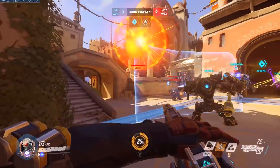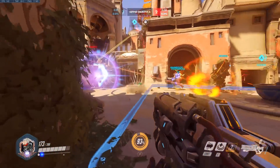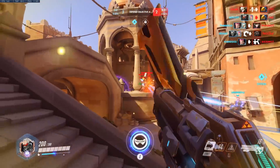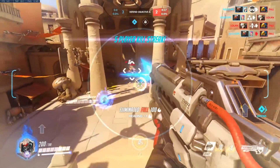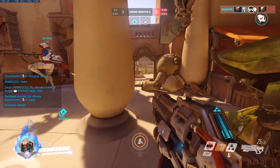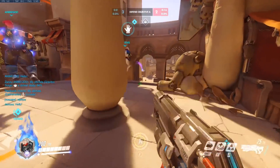Other things Doomfist can now do: he can punch Junkrat while he's doing his ultimate and just sitting there, and can even punch him into walls. He can also punch Bastion out of his turret form — he'll just punch Bastion and Bastion will pop right out. So that's quite a big buff to Doomfist's Rocket Punch in that regard; you have to worry about running into less stuff. Like I said, this might just be a bug — I'm not quite sure honestly. Either way, interesting stuff.